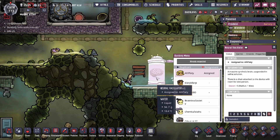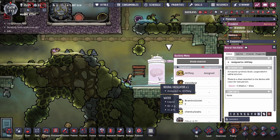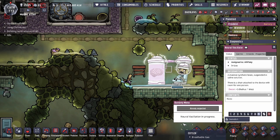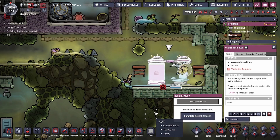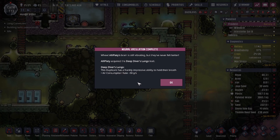One thing about this machine is that it doesn't turn off until you manually turn it off. The longer you let it run after your duplicant gets the buff, it does nothing for you. Typically you're going to want your duplicant to sit down, get the buff, and then immediately hit the button to turn it off. If you don't hit the complete button, you don't actually get the buff, and your duplicant can starve to death in that chair because they're not allowed to leave until you hit complete. Ali Platy gets Deep Diver's Lungs, reducing the air consumption rate by 50 grams per second.